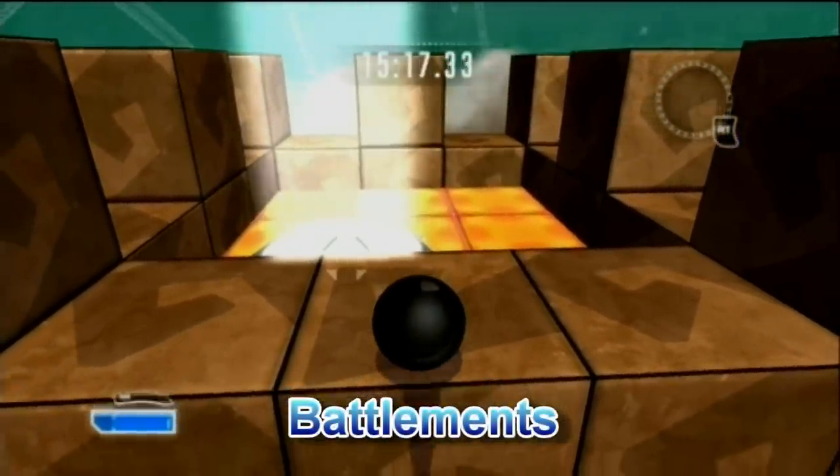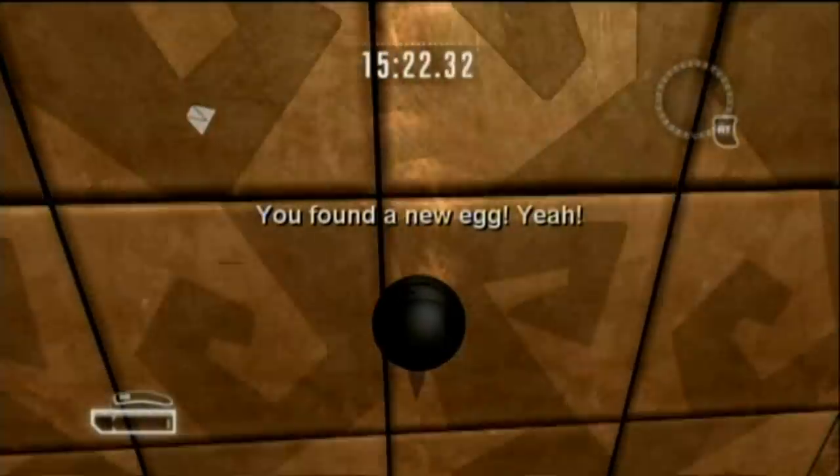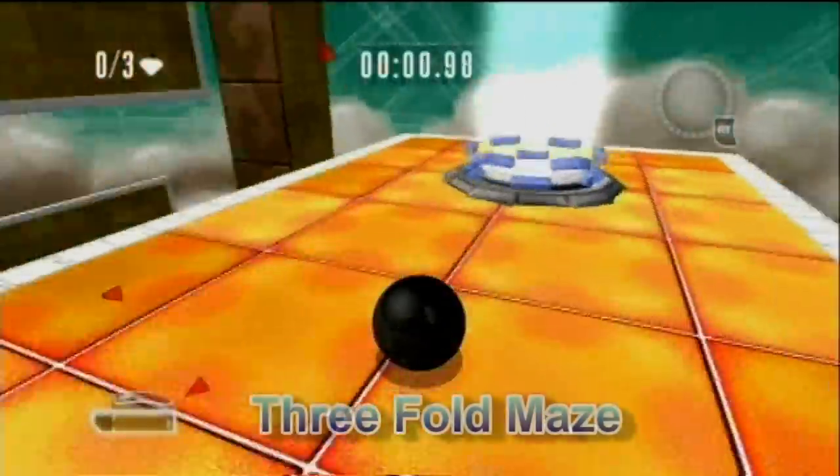This is at the end of Battlements and again you have to roll off the back and then hug the wall using the little boost jump you get to make sure you definitely get that egg. That egg's quite evil.